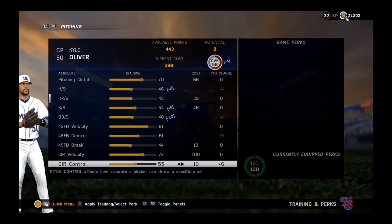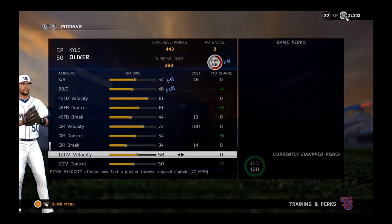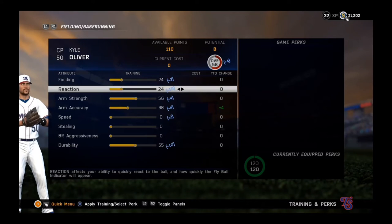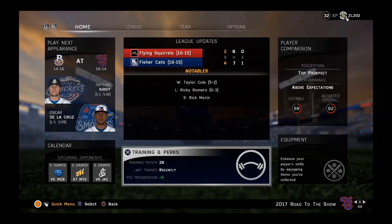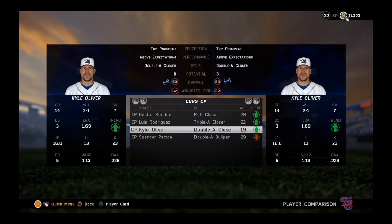Velocity on the curveball and break on the curveball — that will finish up that portion of things. Then arm strength, fielding, reaction, and durability — we'll pump those up a little bit as well. That will bring us up to a 59 overall — you can see it in the top right-hand corner. Kyle Oliver is trending up; he's a 62 overall.